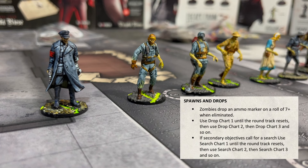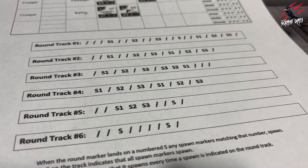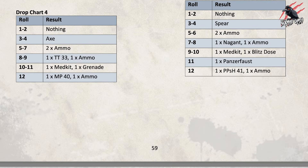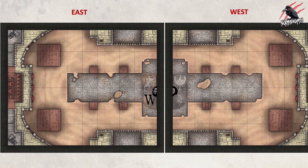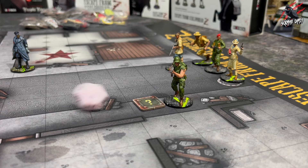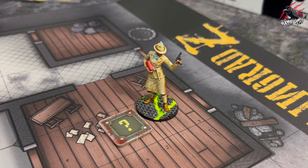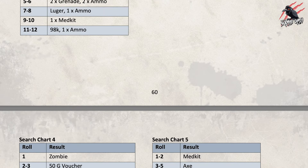Each scenario comes with a round tracker, and you can roll for it randomly if it's not included in the scenario already. Each round track tells you where and when to spawn zombies and how many. The drop charts describe the contents of crates dropped or left behind in the arena by the promoters, or those who previously occupied the premises, depending on the arena. When a team member moves adjacent to a drop marker, roll a d12 to see the contents and consult the drop charts. You can also search for random contents in objective squares and search locations — carry out a search action, roll the dice and consult the relevant search chart.